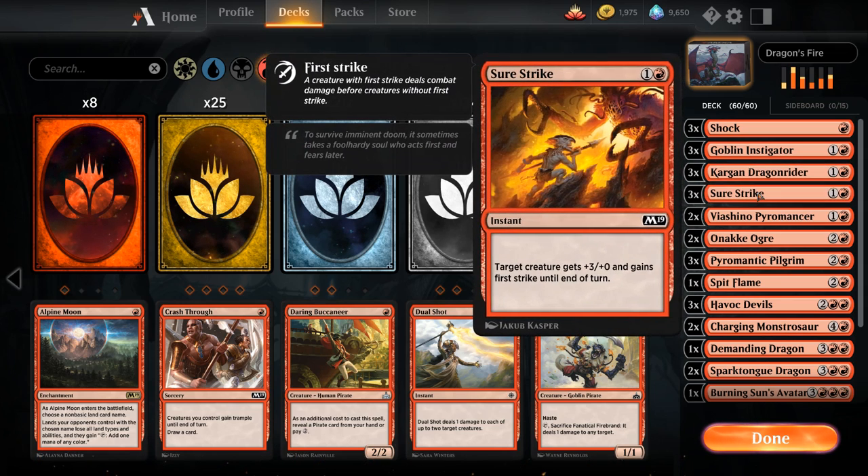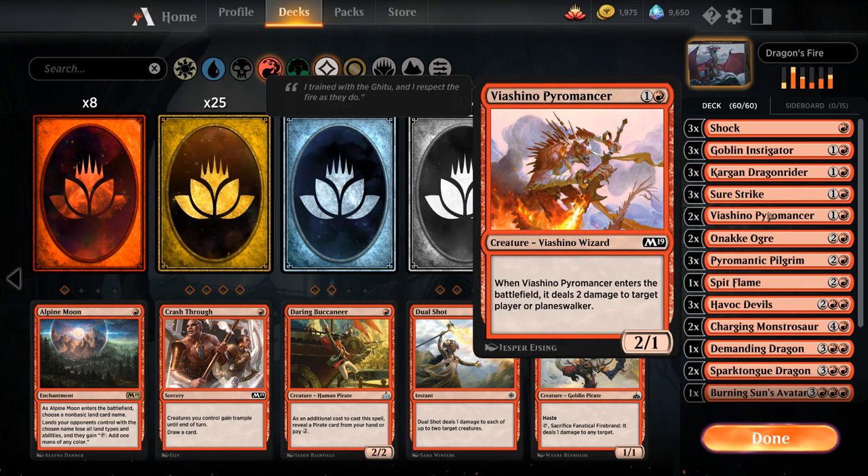We've got Surestrike as a combat trick since we have a lot of high-power low-toughness creatures. Surestrike gives +3/+0 and first strike, which will help us get in damage and keep our low-toughness creatures alive. We've also got 2 copies of Vashino Paramancer — a great burn card, 2 mana for a 2/1 that deals 2 damage to target player or planeswalker when it enters the battlefield.